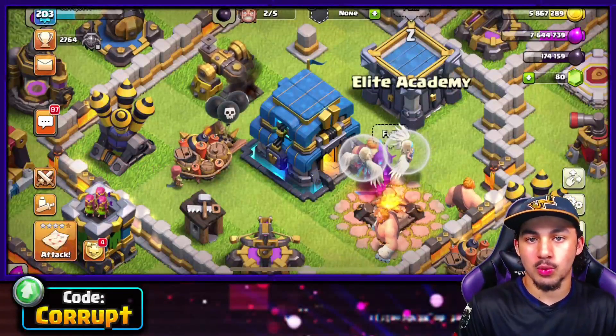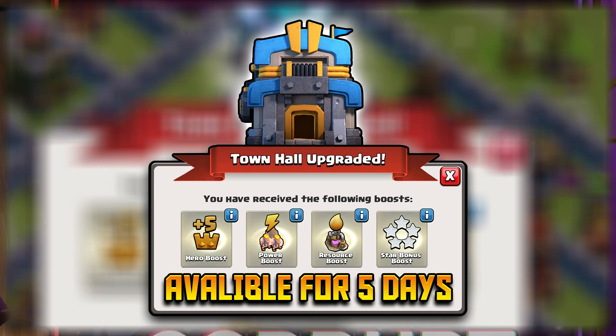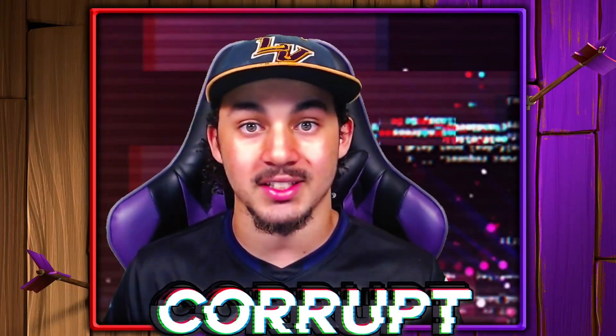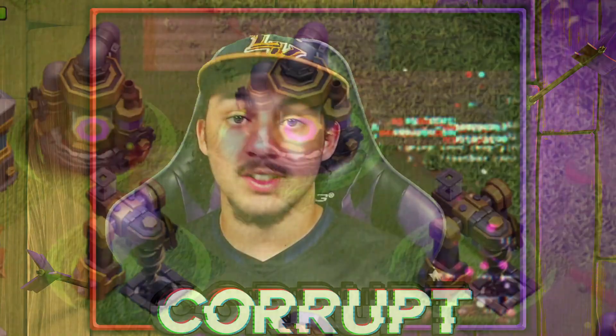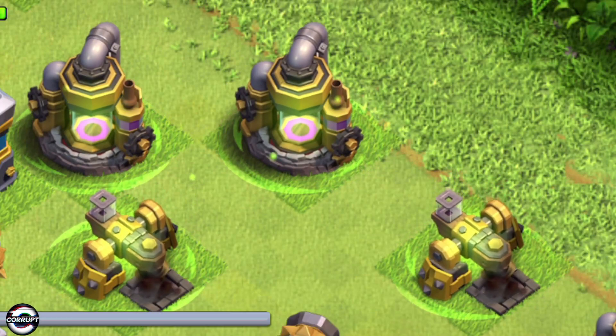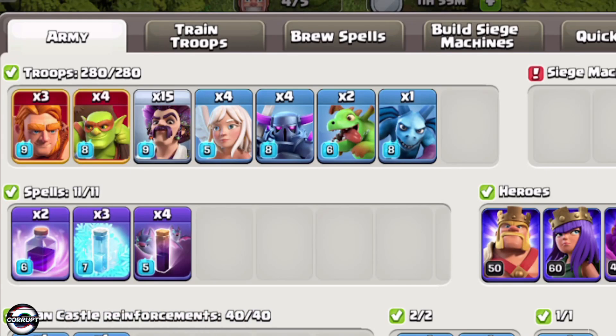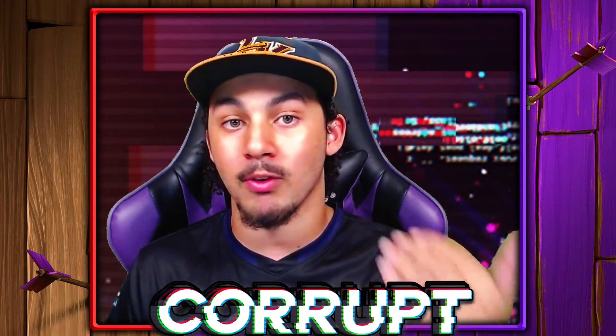Once you upgrade to Town Hall 12, you'll get a Town Hall boost from upgrading. This is going to last 5 days, so you really want to try to take advantage of it. The boost includes a Resource boost, which allows your Resource Collectors to be temporarily boosted, along with a Power boost, which allows your Troops and Spells to be boosted to the maximum level that the Laboratory can provide.